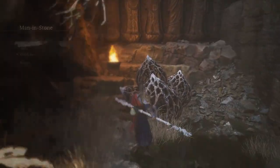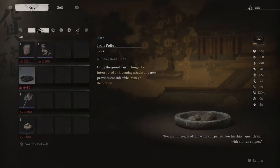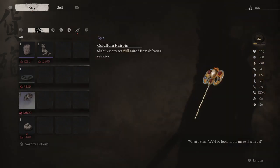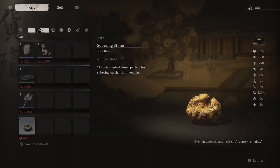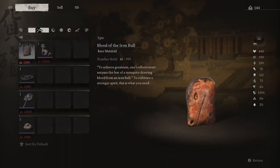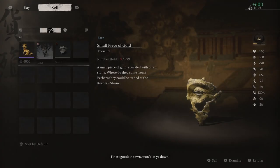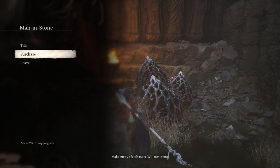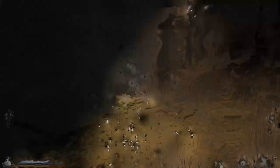There he is — Man in Stone. What do you got for me? Oh, slightly increases Will gain from defeating enemies. If I farm up for that, buy it, and farm a bunch more, I'm gonna go up to like 100,000 — whatever the max is — just so I can not worry about running out again. Sobering Stone, that was for the Drunken Pig which we already had one of. These are so good, I need these. We are so purchasing so much more stuff off camera.